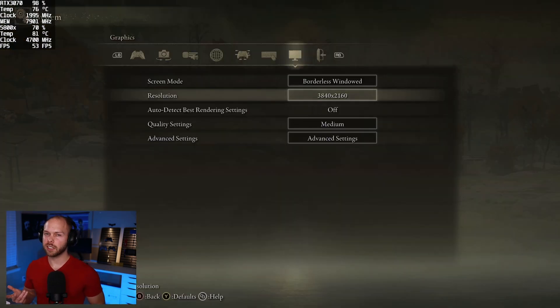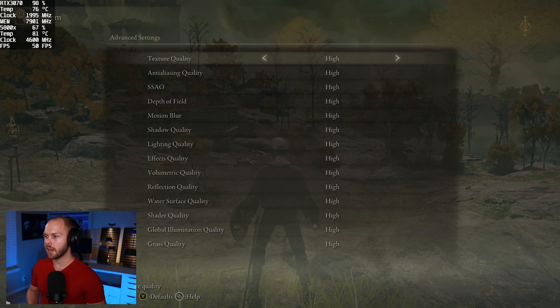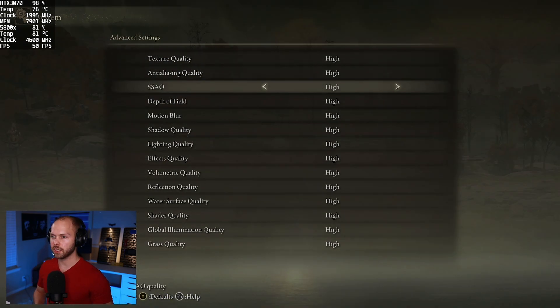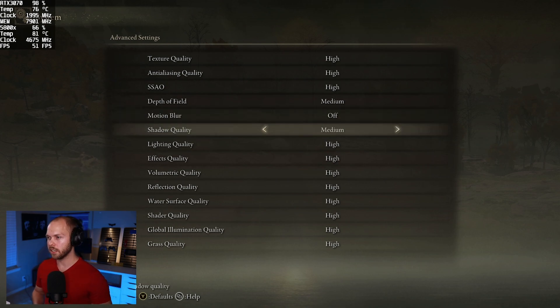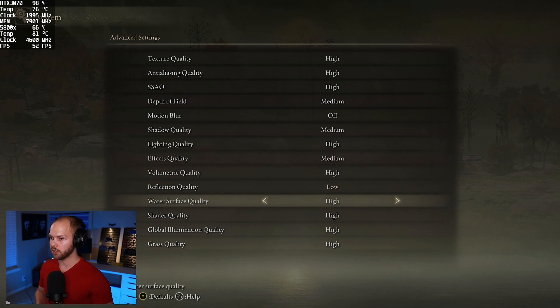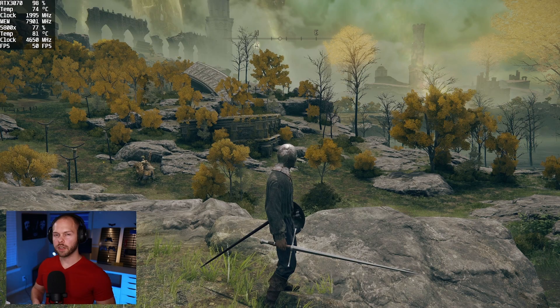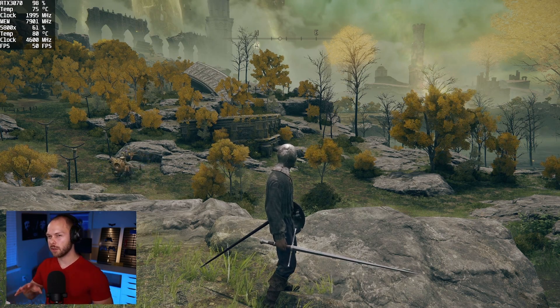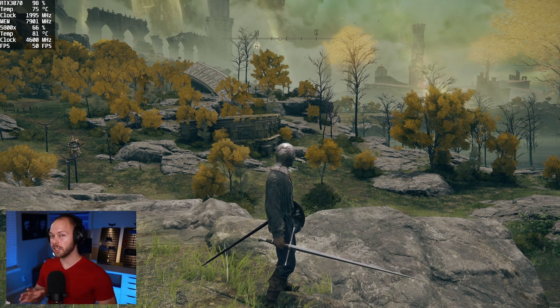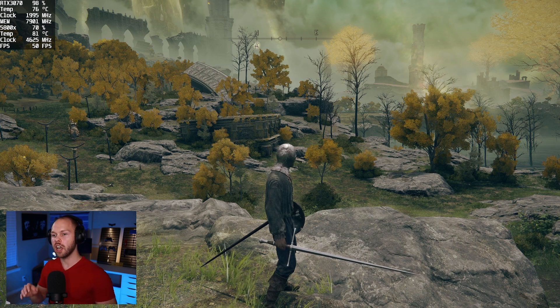I'm definitely thinking with an RTX 3070 you're probably going to need to play on 1440p. But let's mess around with some settings and see what we can do. I'm going to put everything back on high, go to advanced, and start lowering different things. Depth of field to medium, motion blur all the way off, shadow quality to medium, lighting quality stays on high, effects to medium, reflections to low, water surface quality to low, shader quality to medium. With that mix of settings we're still at the 50 FPS mark, so we didn't really improve overall frame rate. But the image quality is a little bit better — we don't have anywhere near as much flickering or stuttering, which is definitely an improvement.